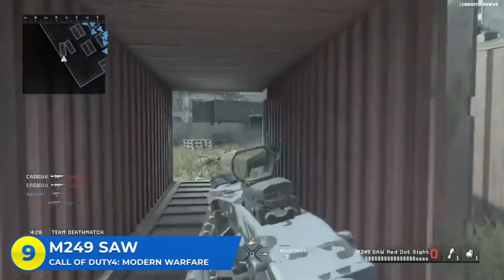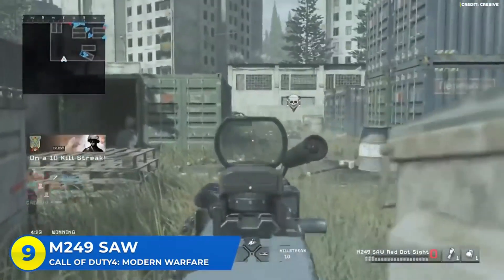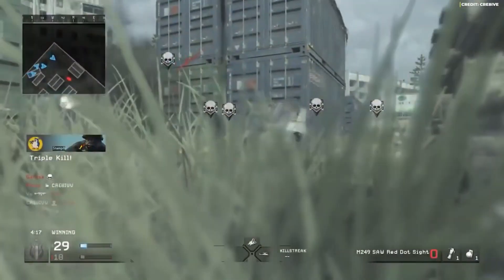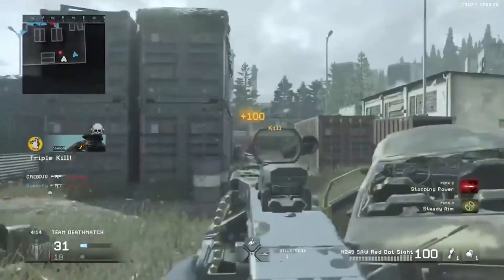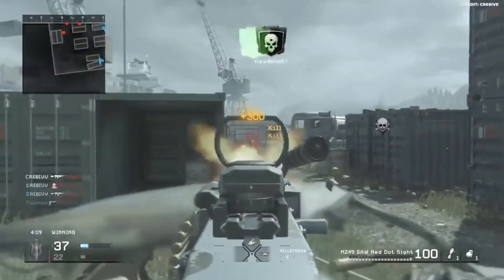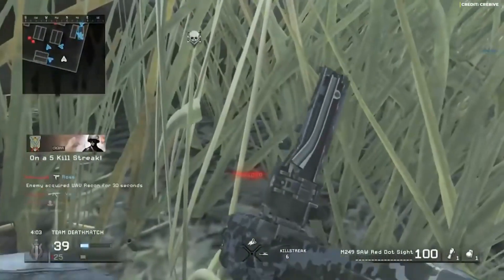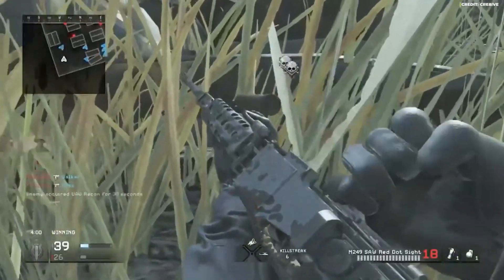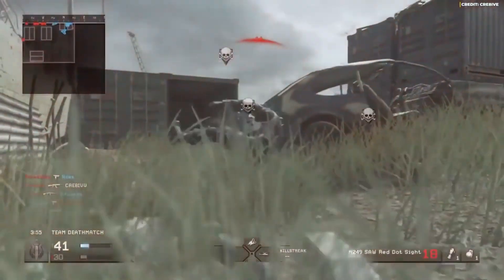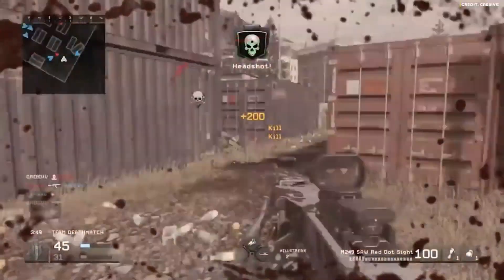At number nine, the M249 SAW in CoD 4. This is one of those guns that everybody recognizes and it's appeared in quite a few of the campaigns, but in terms of multiplayer it's only actually ever been in one Call of Duty game. Call of Duty 4 featured this gun as your starting LMG and it was also one of the fastest firing guns in the entire game — it would fire at 937 rounds per minute. That's an LMG, people, while hitting for a flat 30 damage from all ranges without Stopping Power. One of the best ways to run this gun was with a foregrip and the Steady Aim perk, so you could just walk around hip-firing people and shredding them to pieces like you were John Rambo.